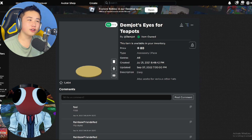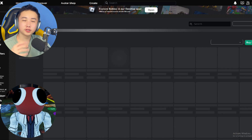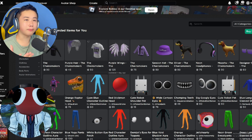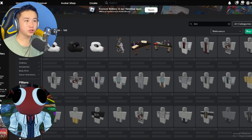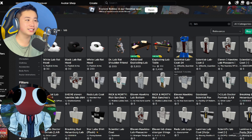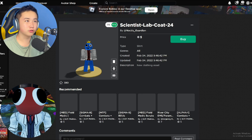And now let's head over here and go buy some lab outfits. We know that Red has a lab shirt and a lab coat and lab pants, so we're going to need to buy those too. Let's go check out lab. When you search lab, we should be able to find lab stuff over here. We need the Scientist Lab Coat 24. Let's go quickly buy that, and there is another pants area somewhere down there.